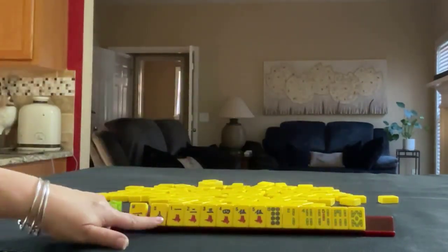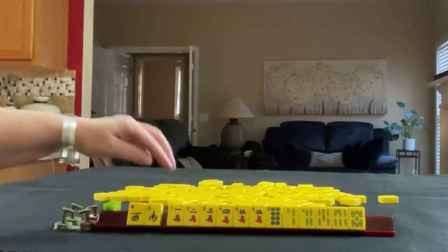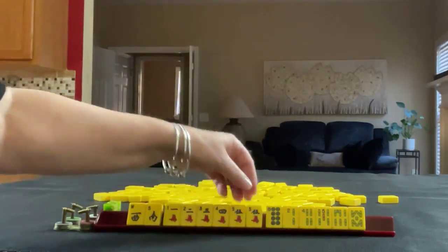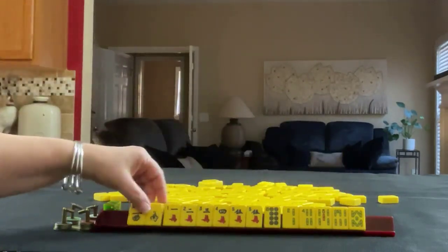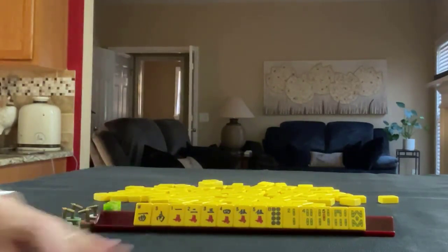We have a west and a south wind. West is prevailing. In cracks we have one, two, three, five and one, two, three, four, five — a pair of fives. In dots we have an eight. In bams we have two, four, five, six, eight. If these were your tiles, what would you focus on and what would be your first pass?